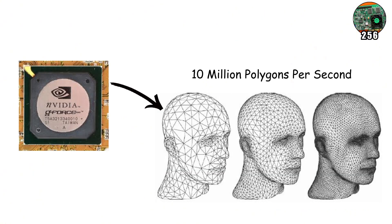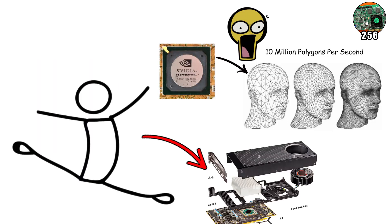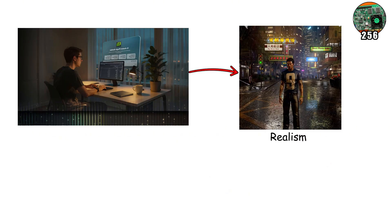The chip could handle roughly 10 million polygons per second, a jaw-dropping feat at the time. That single leap laid the foundation for modern gaming graphics. Its name, GeForce — short for Geometry Force — hinted at its focus: pure geometric power.